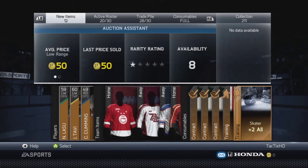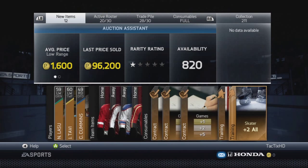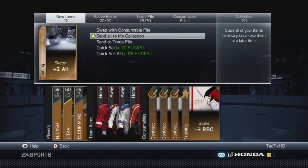Lasso sold for $18.50 last time. Tavi sold for $500. Comes only sold for $50 but we might be able to get lucky and get a little more. Also we got a Skater plus 12 which we can sell for around $500 pucks, so this second pack was actually a very good pack.